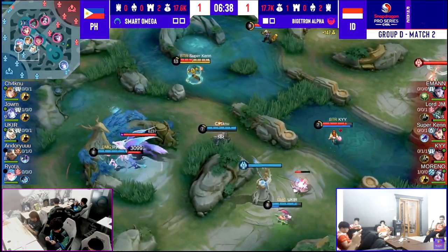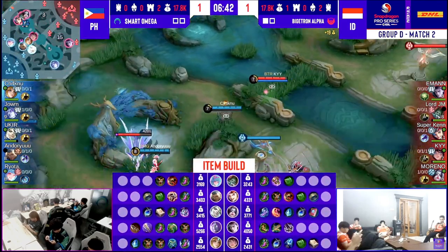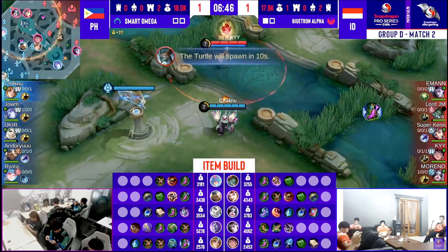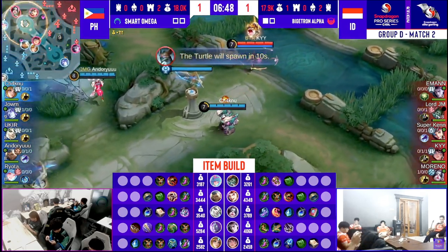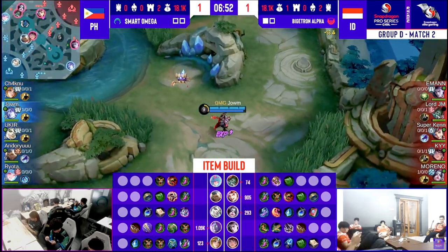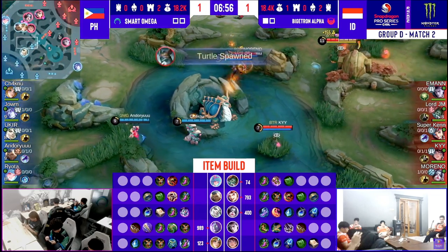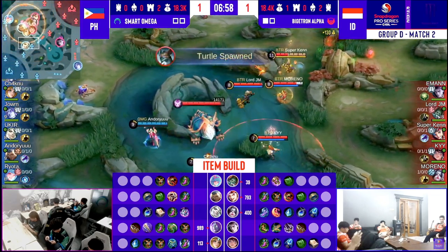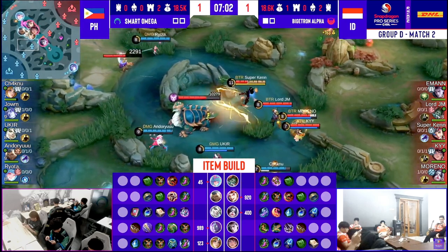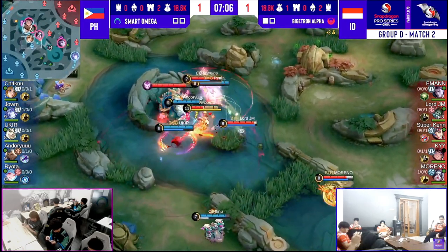Ki is just walking up. Bigotron Alpha not really amping up the pressure, not putting the pedal to the gas to go for an invade, but at least Superkane is constantly two to three levels ahead of Andoryu. The same argument can be made about Smart Omega — Jo'em is at least a thousand gold ahead of this quad so far, already has the Golden Staff in these fights. He's going to be able to pump out more damage for now, but we're waiting to see whoever gets that Winds of Nature first — so important to have in this match.